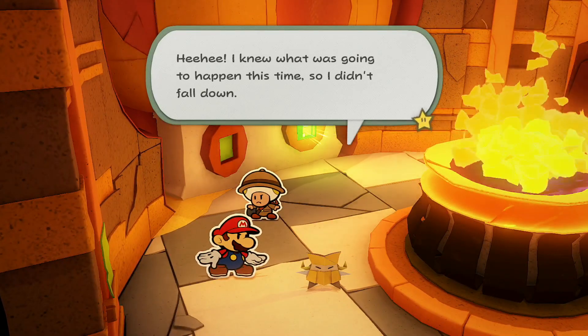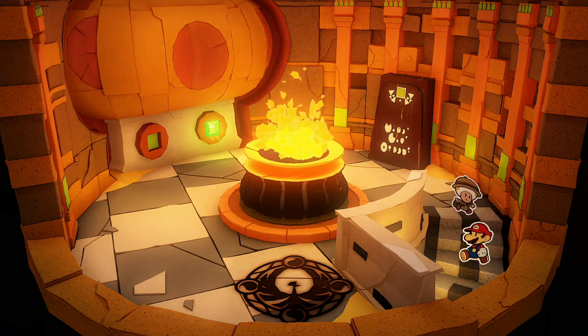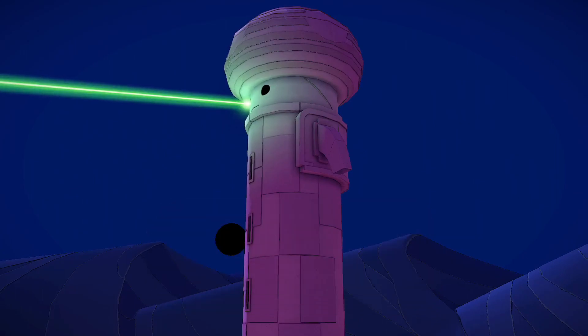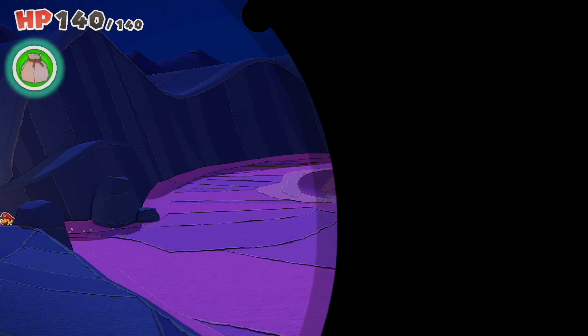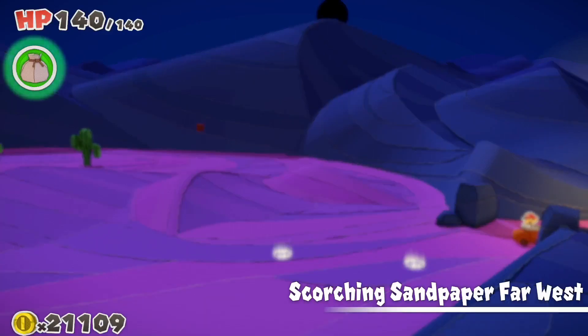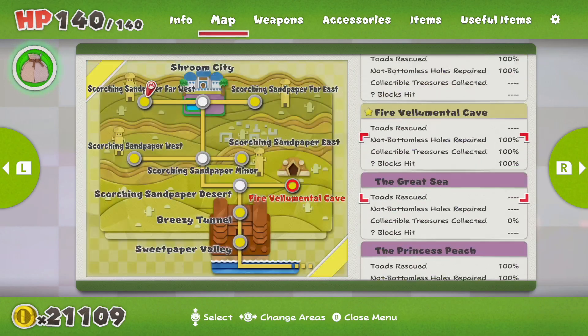How does Mario pose like that? I knew what was going to happen this time so I didn't fall down — the thing shook and he was steadying himself. Two more to go. This one changed direction too. Now over to the right side. How many toads do we have in the desert? We're technically in town so it wouldn't tell me. In the minor and major deserts we got everything, didn't we? We went 100% on the fire movement. In the smaller deserts we did fantastic — it's just the big major desert.